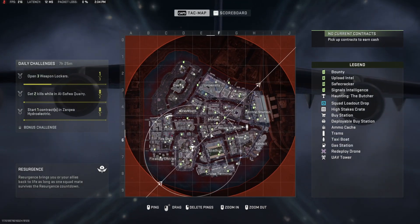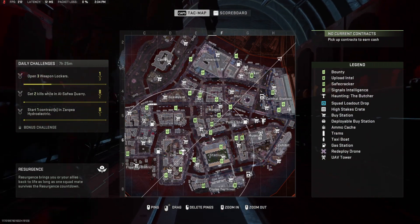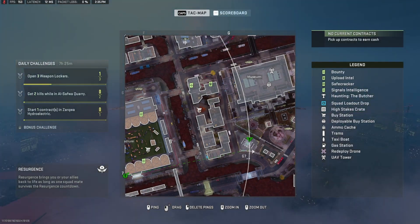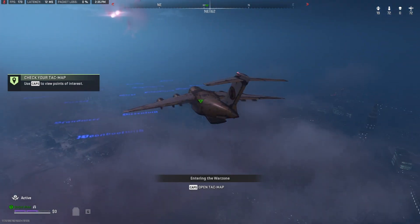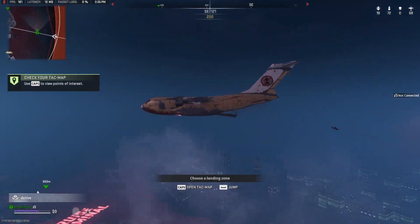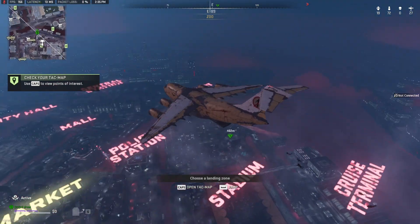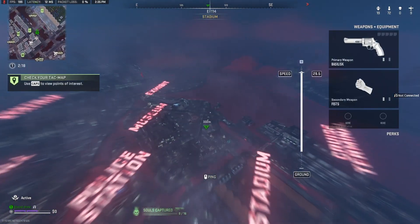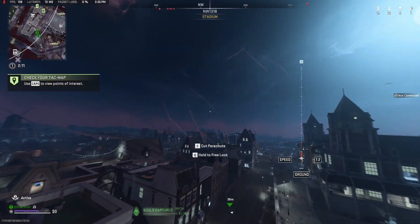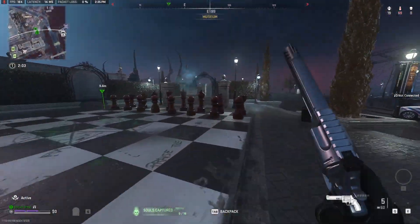So now we're in the second match, another Resurgence squad. This one's not going to get a blueprint, but it's also really cool — a really cool Easter egg. Basically, I want to go to this chess board right here. You see this is a chess board, but there's a missing knight right here — we're going to need to find him. Not many people actually know about this one. The knight will look like a black knight chess piece.